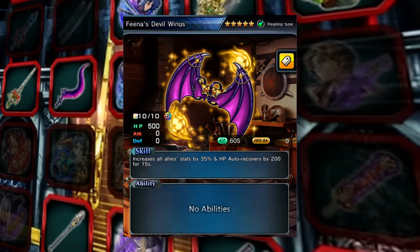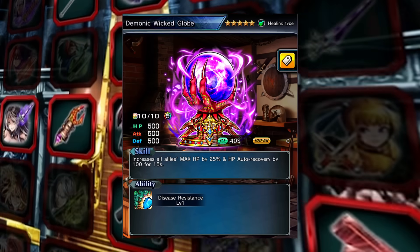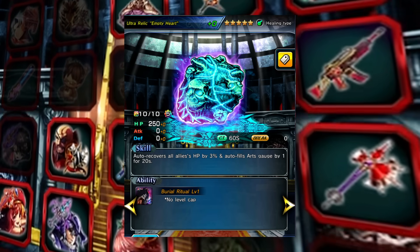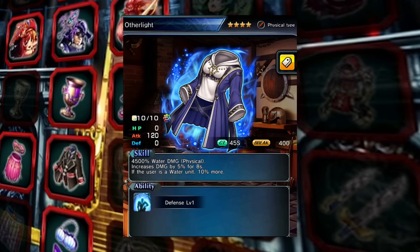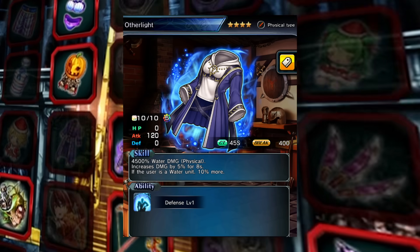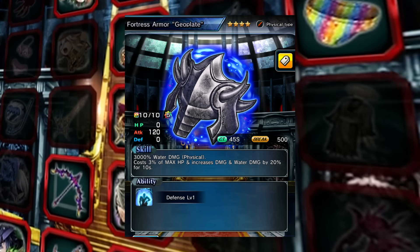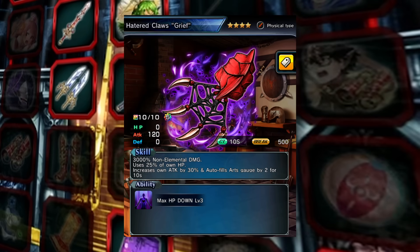For the 5-star heal, I'm going to be recommending Fina Devil Wings just to give you a stats up and a heal alongside it. If you don't have Fina Devil Wings, you can also go with Demonic Wicked Globe to buff up your HP stat and give you a massive heal, or you could go with Ultra Relic Empty Heart to give you the arch gen plus healing over time. For the 4-star physical, I've been using Other Light from the Phantom Bullet Priscilla side story — I like the animation and it gives a little bit more damage. If you have other 4-star physicals like Garms, it gives you 25% damage up and lowers your break value to zero. Geo Zagnus also has a really strong 4-star physical, and B3 Claws is very good in sustain comps.